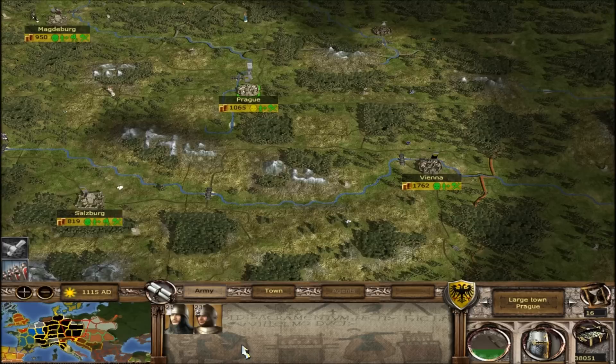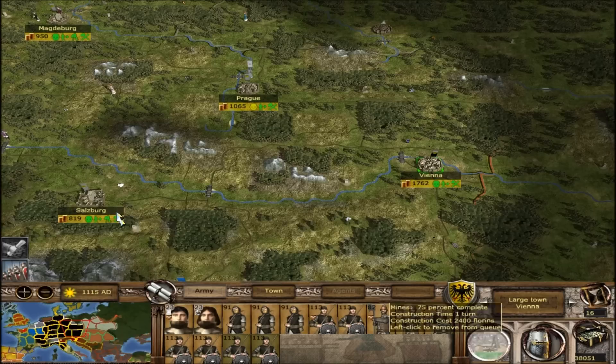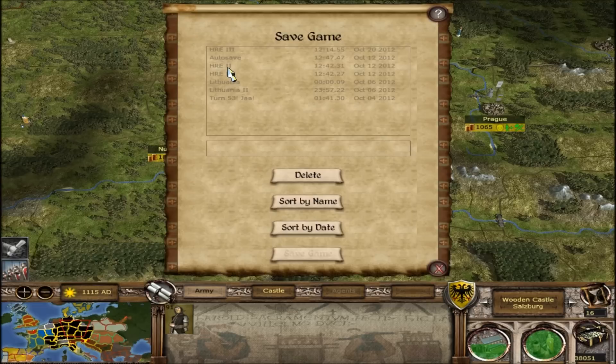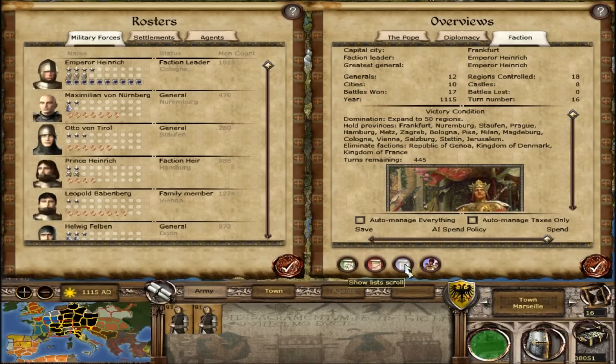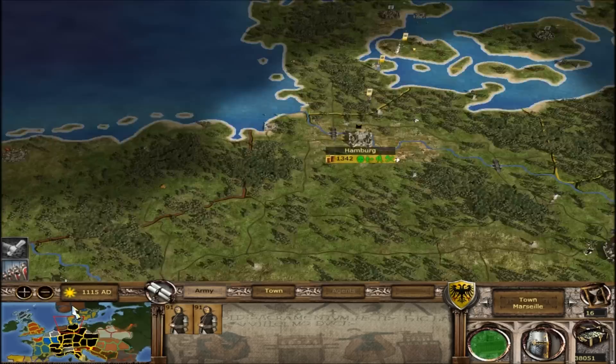I wish I had a spy here. Can we get a spy here? I also want to try to get diplomats all over. Just gonna save the game here and I think I can end the turn. I haven't moved some of my diplomats I think. No, I have. Okay, ending the turn, sorry for taking so long.